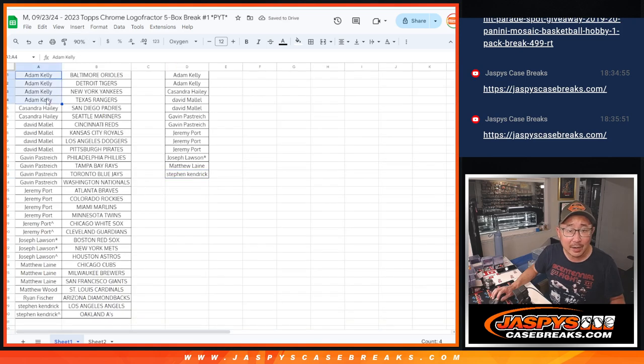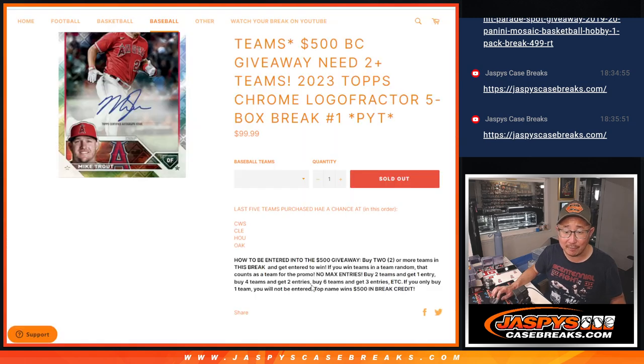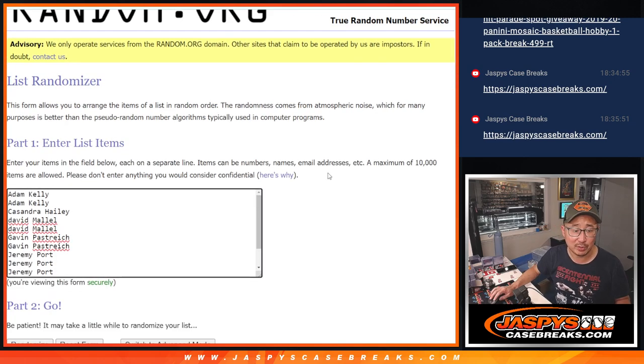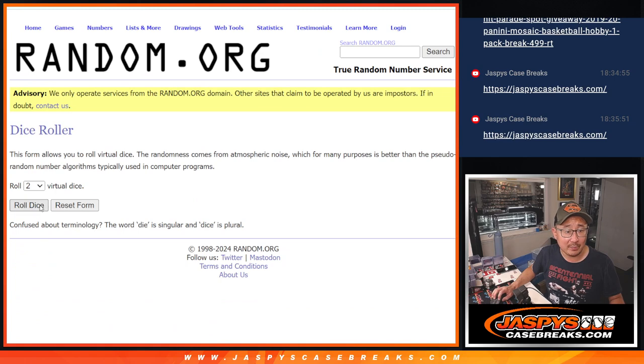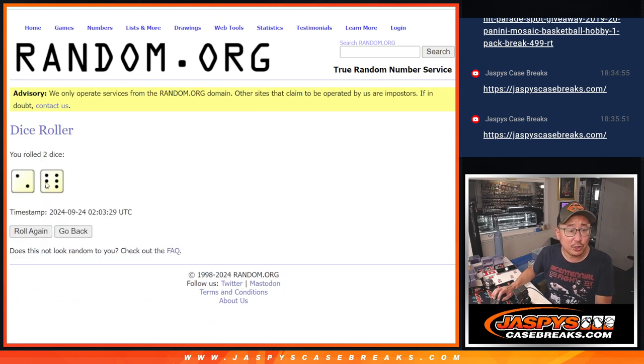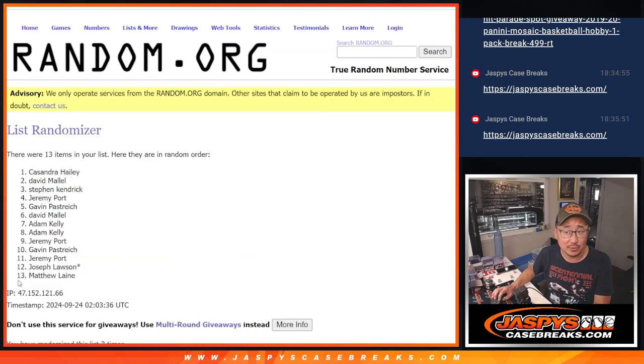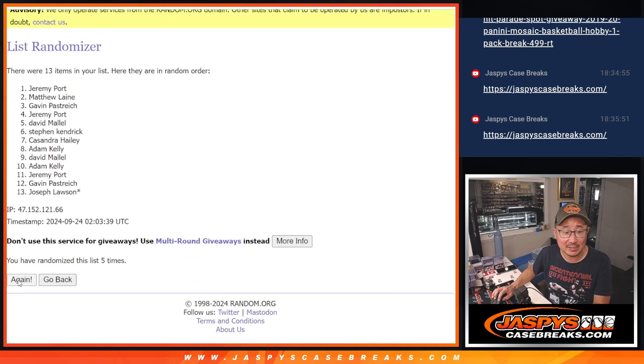So I got Adam's two, Cassandra's one, David's two, Gavin's two, Jeremy's three, Joe, Matthew, and Stephen Kaye. That's a winner-take-all — $500 of break credit. New dice, new list. Let's roll it, randomize it. Two and a six, eight times — name on top after eight. One, two, three, four, five, six, seven, and eighth and final time. It's going to be Gavin.